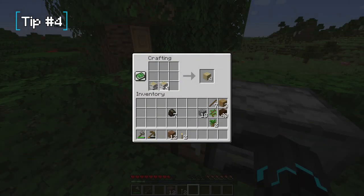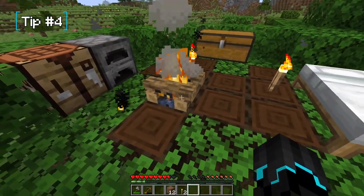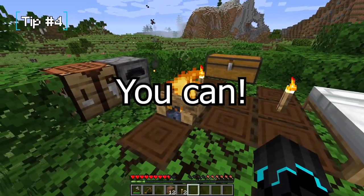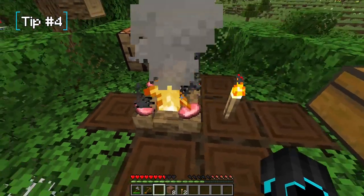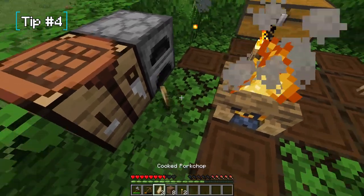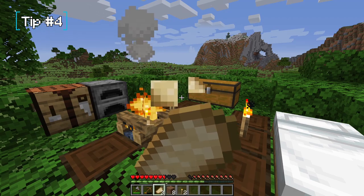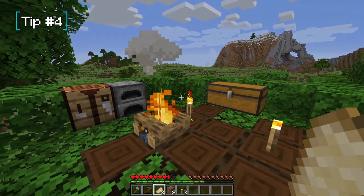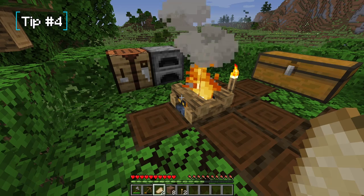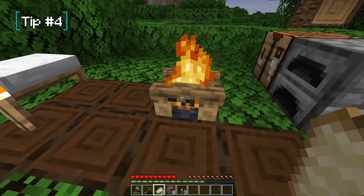Tip number four: campfires. They were recently added to the game and are super useful — crafted with one coal, three logs, and three sticks. With a campfire you have essentially infinite fuel for cooking food. Just place the food on it; it holds four food items and pops them off when ready. It saves you a ton of coal and wood in general — use the campfire, it's great.